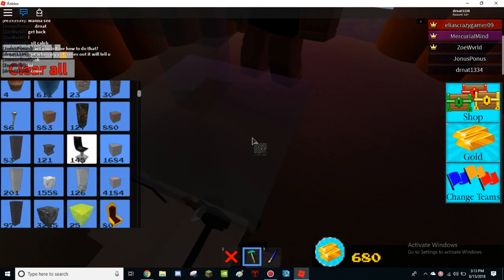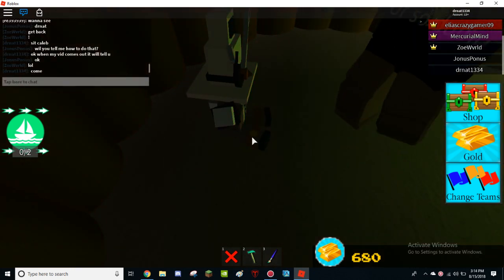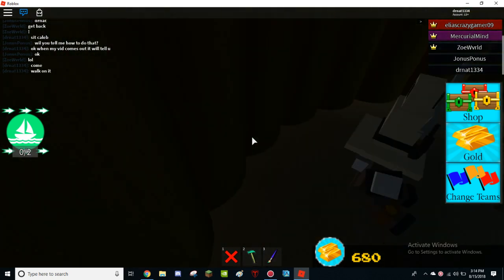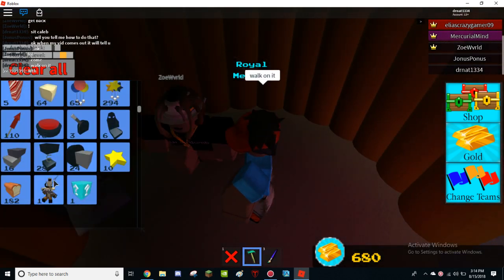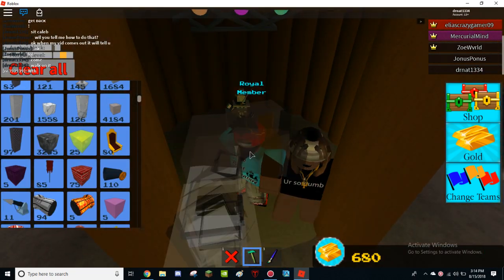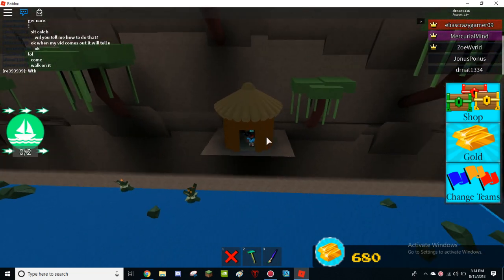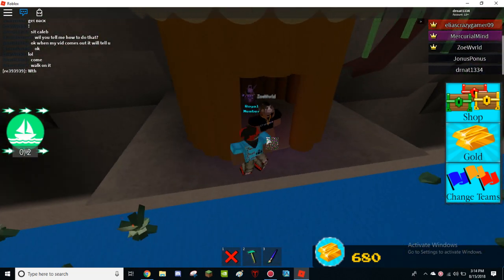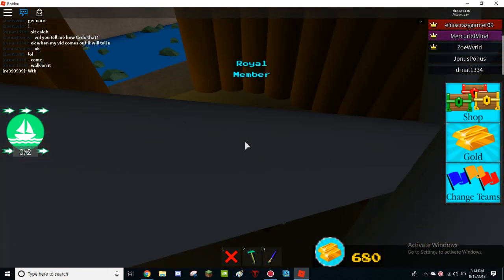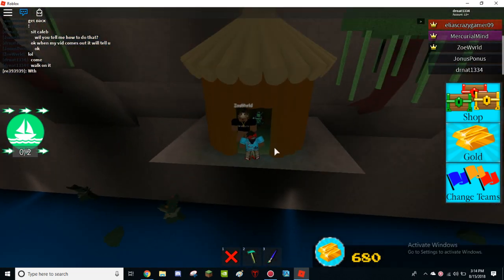And then you just walk over here and get your chill throw. Walk on it, the music plays, and then you get your chill throw — it will pop up. And bam, you get this guy. This guy is really cool — it's a chill throw plushie. So I think I'm going to end the video here because now you guys know the flying glitch and how to get chill throw. I hope you guys enjoyed this video. If you did, like and subscribe. I'll see you guys in the next video. Bye.